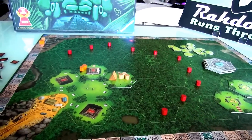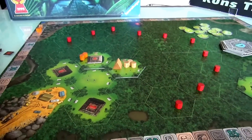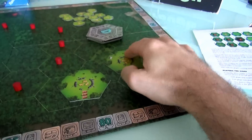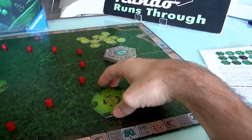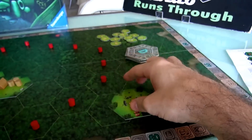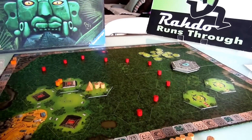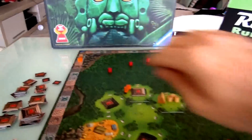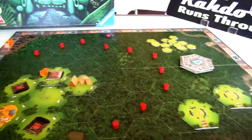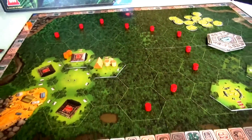So we start the bidding again. Since Jen was the last player last turn, going clockwise leads back to me — I have to place the first bid again. I've already lost some points. This 4-treasure tile is clearly better: it has 4 treasures and only 2 steps, whereas the other only has 3 treasures and is much tougher to get to. I'll bid 1. Jen raises to 2. I don't want it that badly, so I give it to Jen. Jen pays 2, and she gets to go first.